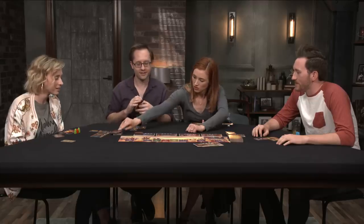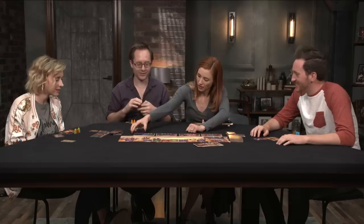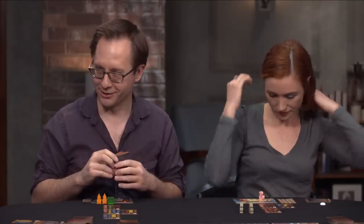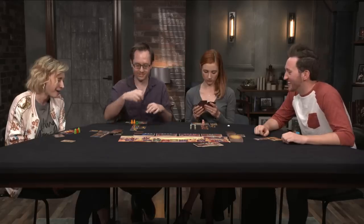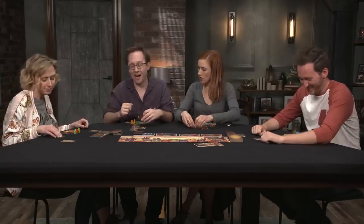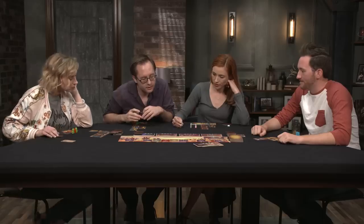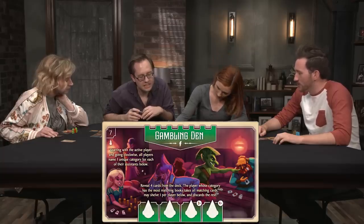Amy (as Chisara) eyes the Mystery Shack as something to burn. Tyler goes to the Gambling Den first since as first player he has longer there. He names Historic Volumes as his category. Becca notes he could have named his secret focus but didn't want to reveal it. Tyler wins the matching cards but one also has two fantastical fictions — minus two points. He decides not to shelve it and takes just the useful card.